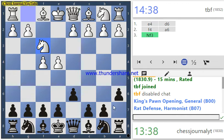With a6 we try to stop them there, and also maybe we want to play there one day. In the Rat Defense, I'm just going to stick to my plan.